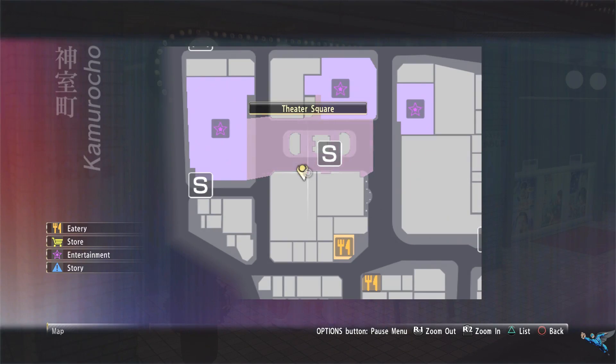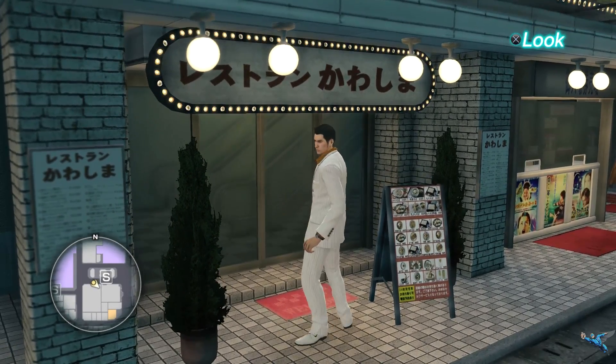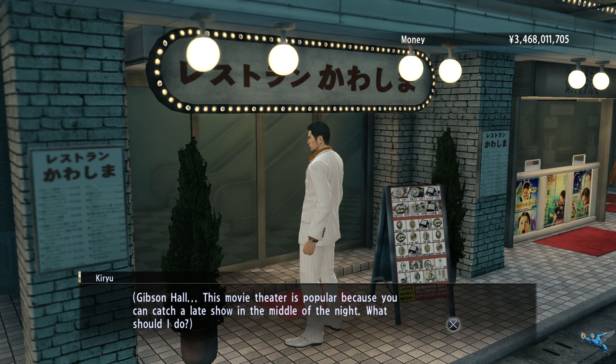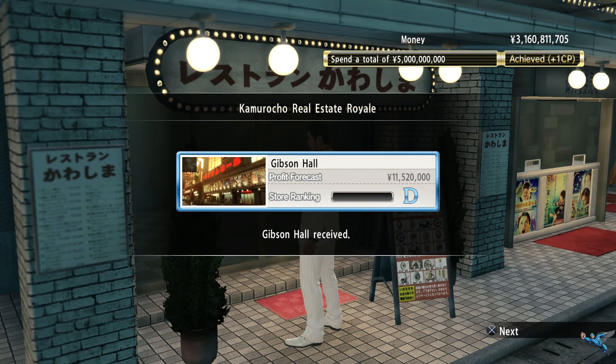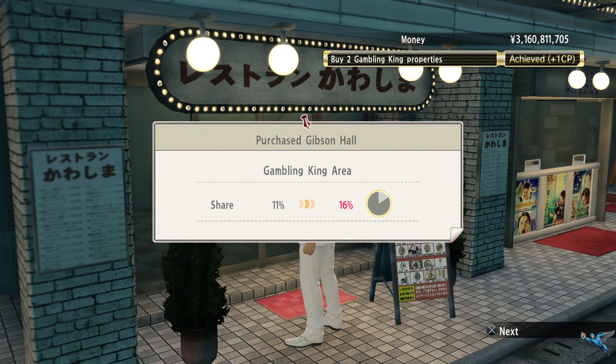The second place you're going to check out is right around the corner from the pachinko place. It is the Gibson Hall, which is a big movie theater. It will set you back 300 million and increase your share percentage by five percent.